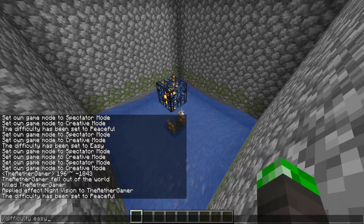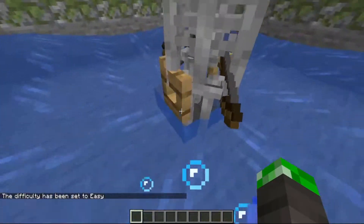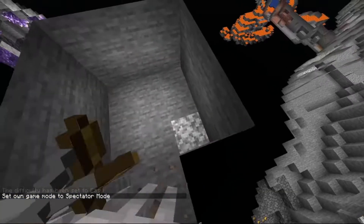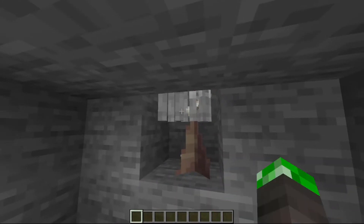I have it disabled because it's on peaceful, but if I switch it to easy you can see skeletons will start spawning right here and they're going to go down into this hole, and after that you can just kind of kill them. But without further ado let's get straight into it.